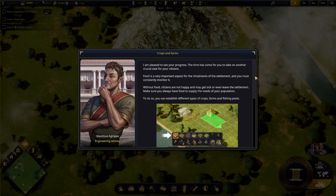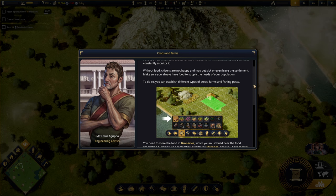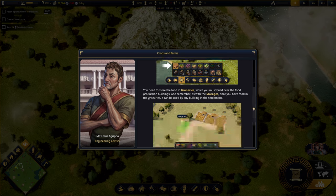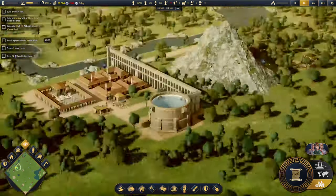The time has come to take on another crucial task: food. Food is a very important aspect for the inhabitants of the settlement - without food, citizens are unhappy and may get sick or even leave. You can establish different types of crops, farms, and fishing spots. Food must be stored in granaries which you must build near food production buildings. Once food is in the granaries, it can be used by any building in the settlement. Build one wheat field.